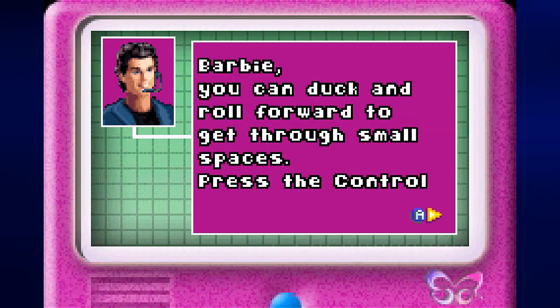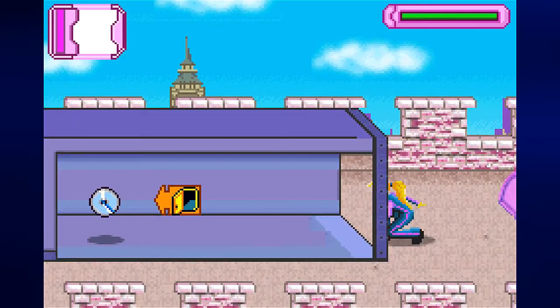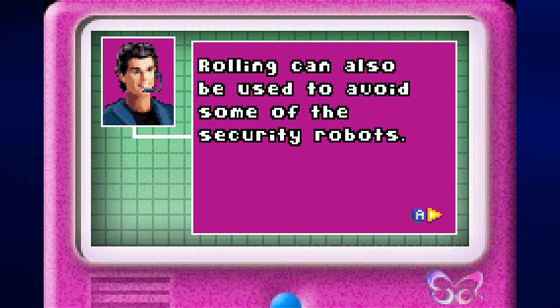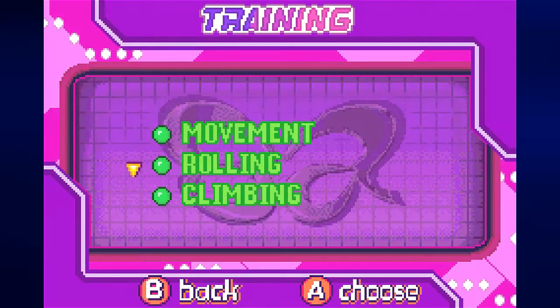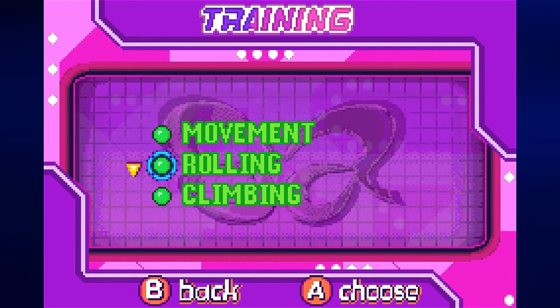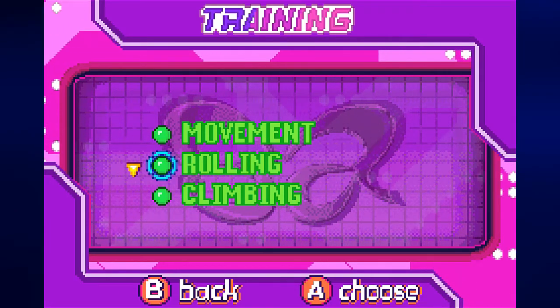Now let's try rolling. Barbie, you can duck and roll forward to get through small spaces. Press the control pad down to crouch and press the A button to roll Barbie forward and collect the secret file. Just go down here, hold down, press A, make sure you're facing the secret file and you pick it up. I'll mention what the secret files do later. Rolling can also be used to avoid some of the security robots — you'll be doing a lot of rolling in this game. This is indeed a 2D platformer.